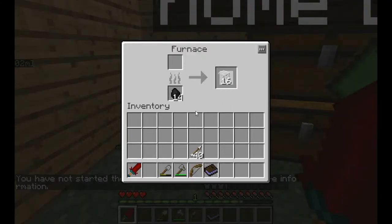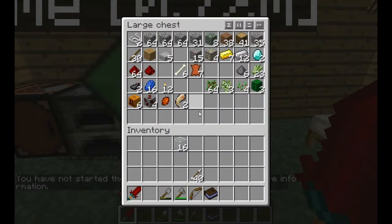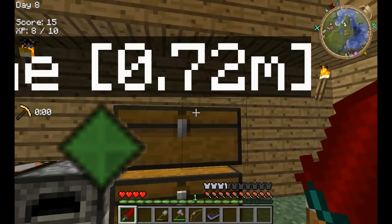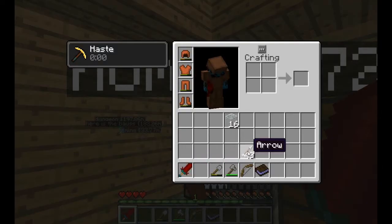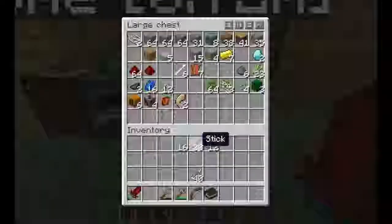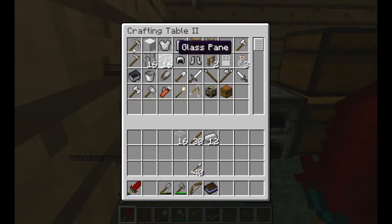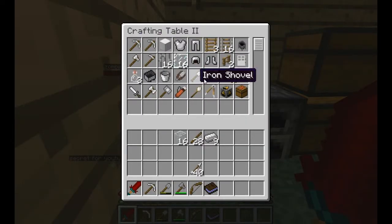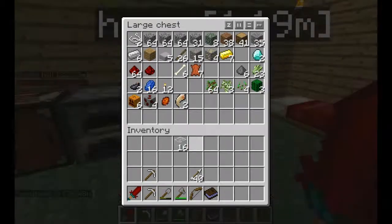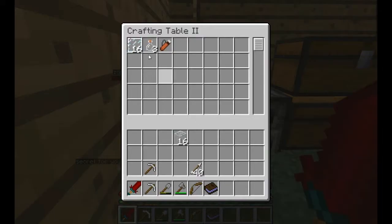I made some glass because we'll need some, and I also killed a wisp and got a drop. I also made a bow and 40 arrows. We're just going to upgrade all of our tools — I'll need two iron pickaxes and a glass pane.